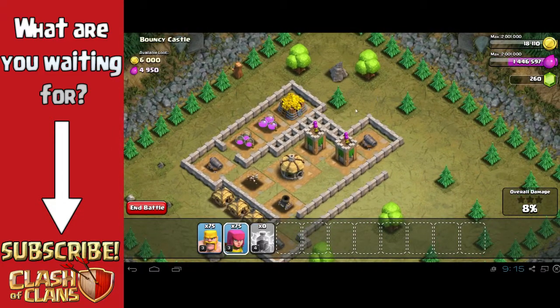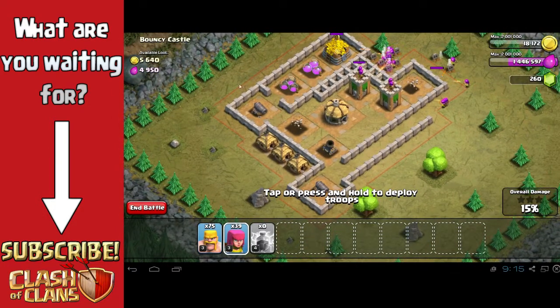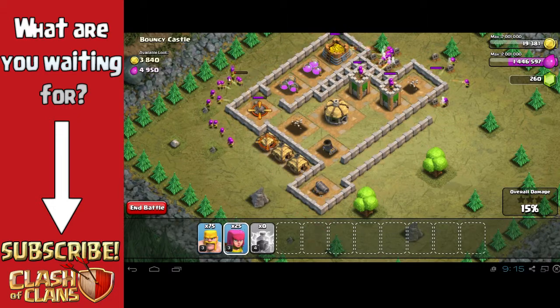I'm going to take some of my archers and line them up along the outside of the walls so they can go ahead and take out these cannons and other archer towers out here. I'll go ahead and place some more archers around the outside as well.